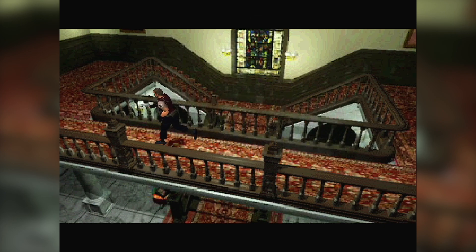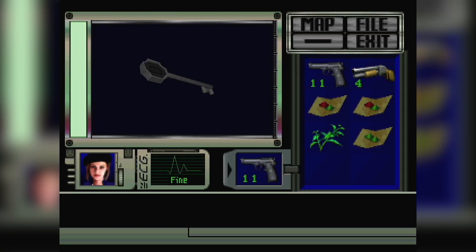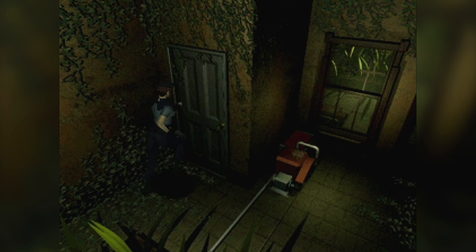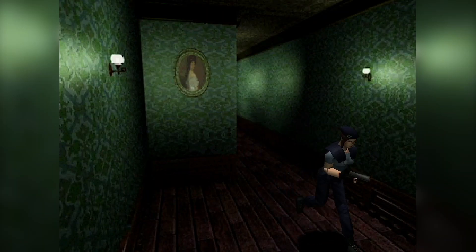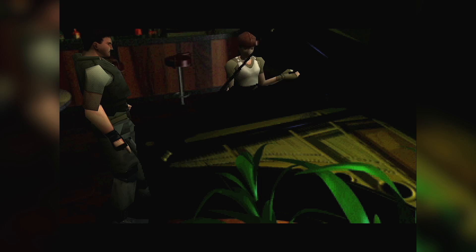Time to tackle the west part of the mansion and retrieve the armor key. Reading some files lets us understand that some kind of experiment was being conducted here, and that it didn't go as expected, considering all the zombies we've been facing. We also discover that picking locks isn't Jill's only skill, as she seems good at playing piano, leading the way to a shield needed to get the shield key. If you are playing with Chris, you'll need to wait for Rebecca to practice the piano before getting the key.